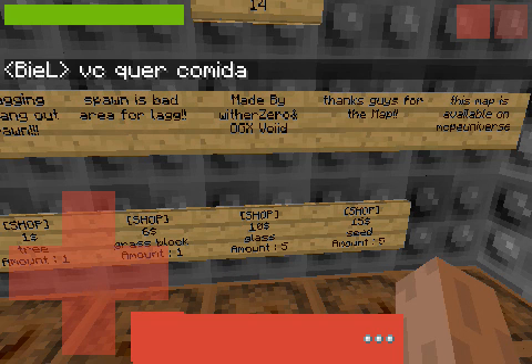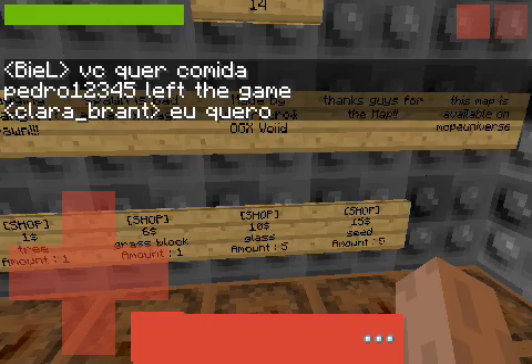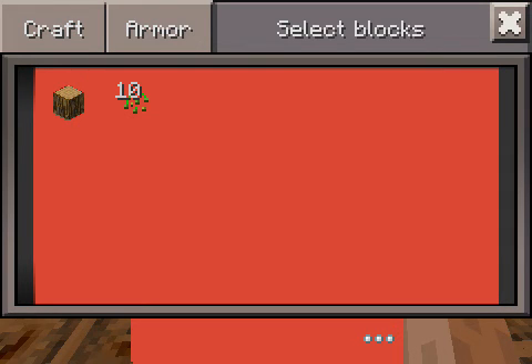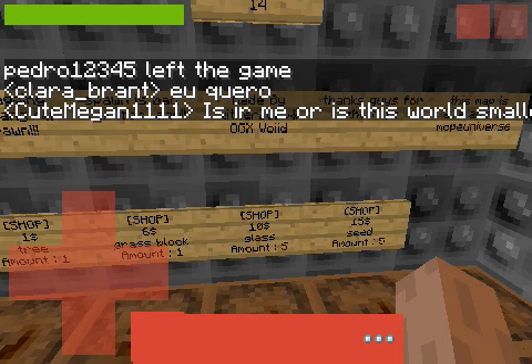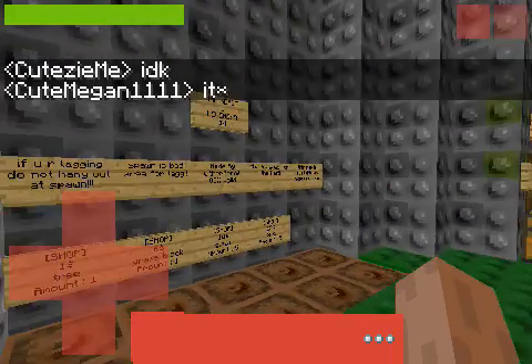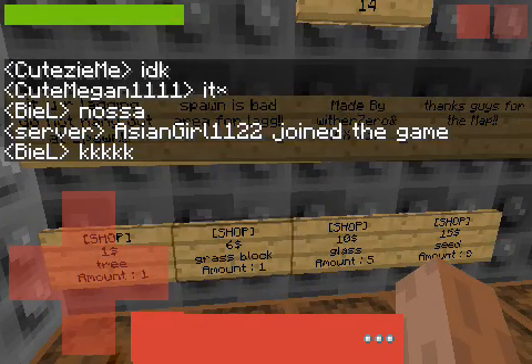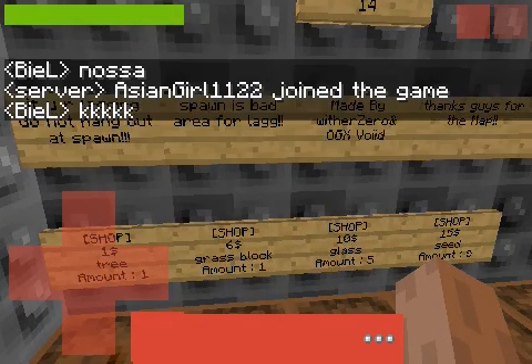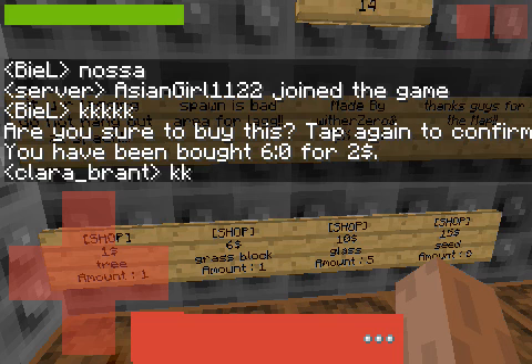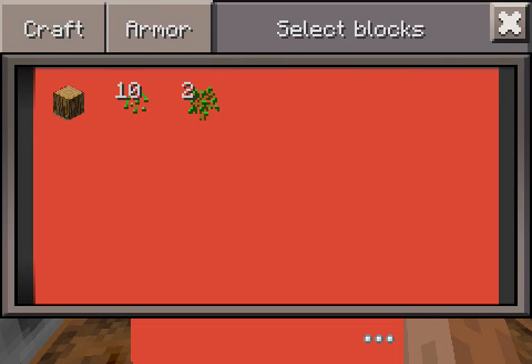Wait, does that mean $2.95 for the seed? I better check. It gives me 10 seeds. $2.95 is a block. They're world small. So I'm going to have to probably make my own grass block. I wonder if it's a farmland block. That's not the block — the farmland is... that's not the block. Well, it's a sapling.